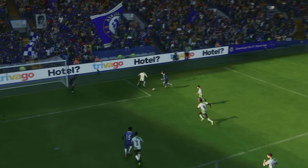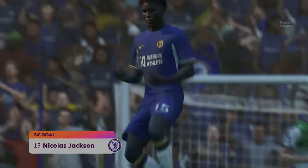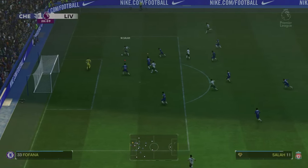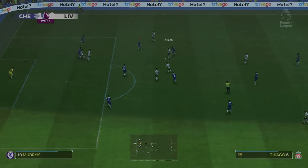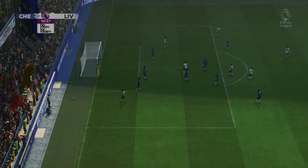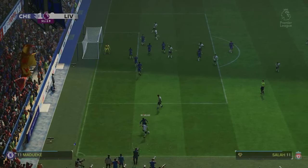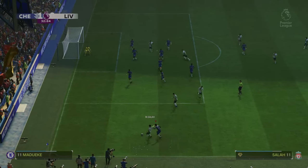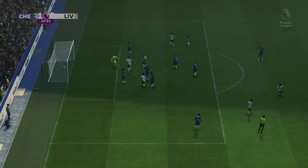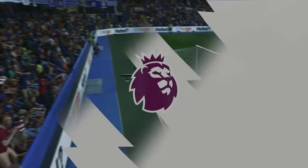Jackson took an extra touch but it doesn't matter — Chelsea are 1-0 up against Liverpool inside the first 25 minutes. Liverpool respond: Thiago into Salah — great save from Petrovic. After a corner, Diaz makes a lovely turn, squares it, Badiashile blocks but Gomez gets the second chance and it's 1-1. Madueke then threads it through to Jackson who rounds Alisson — his second goal of the game — and it's 2-1 inside the first five minutes of the second half.